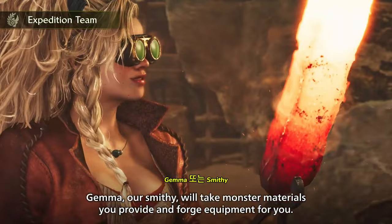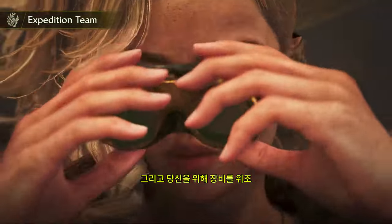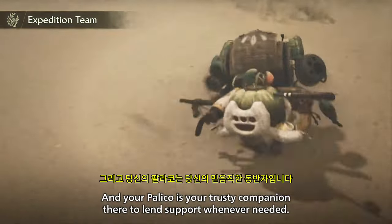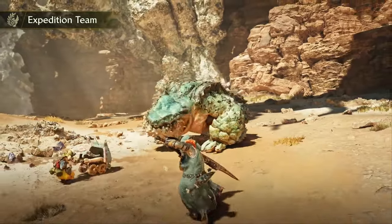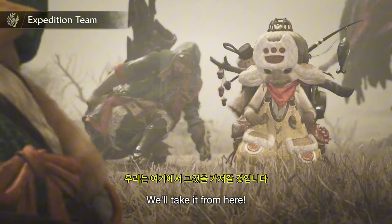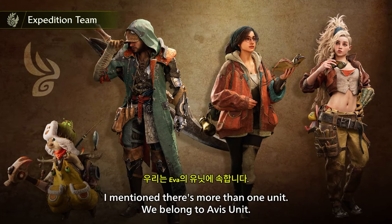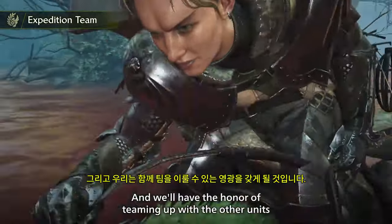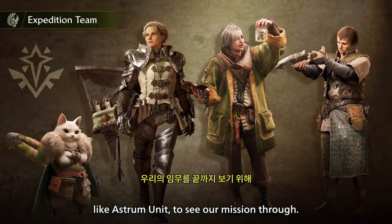Gemma, our smithy, will take monster materials you provide and forge equipment for you. And your palico is your trusty companion, there to lend support whenever needed. We belong to Avis unit, and we'll have the honor of teaming up with the other units, like Astrum unit, to see our mission through.